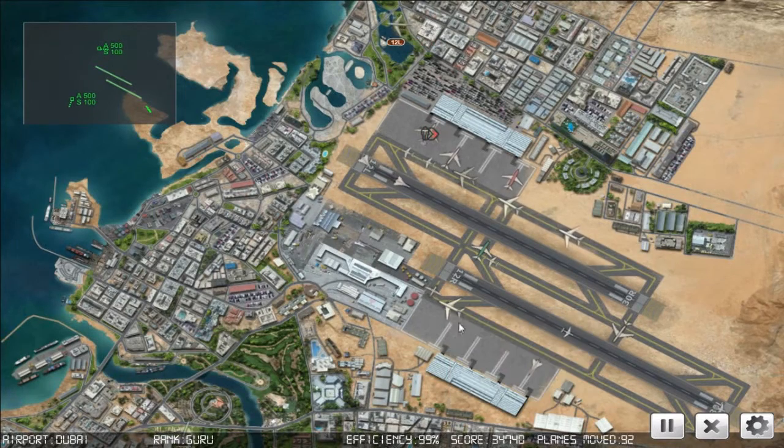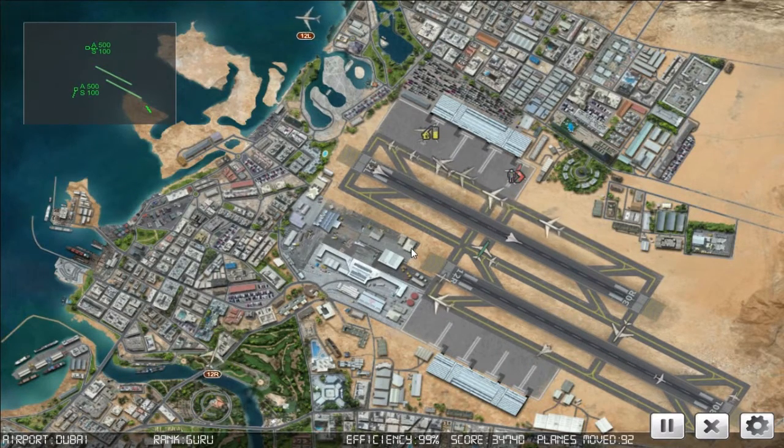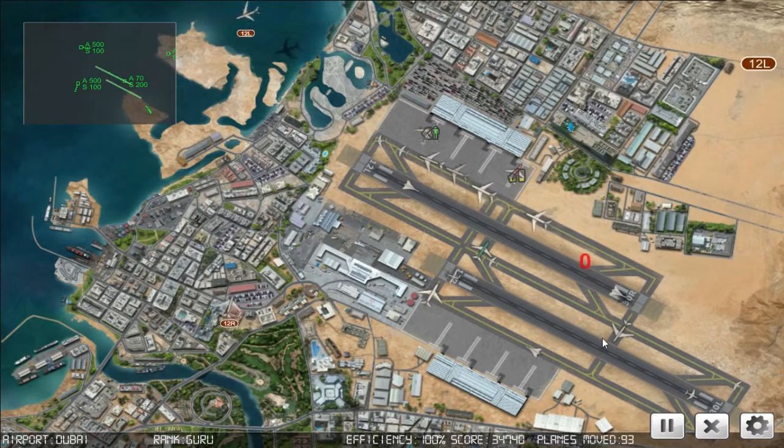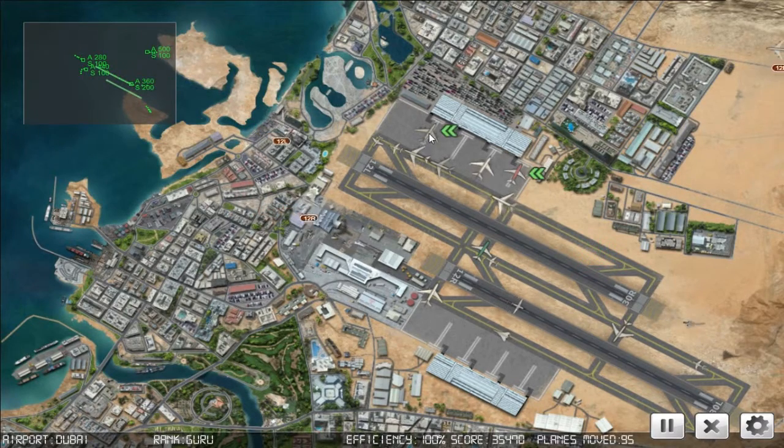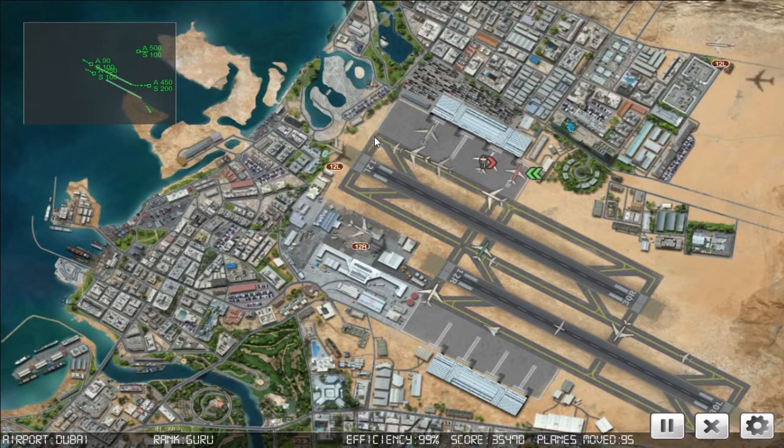Right 2837, on the pushback. Blue Star 906, cleared for takeoff runway one two right. Starburst 548, request taxi. Blue Star 750, request taxi. Blue Star 473, expedite off. Big Jet 892, cleared for takeoff runway one two left. Big Jet 340, slow down. Blue Star 750, on the pushback. Starburst 433, cross runway one two right.